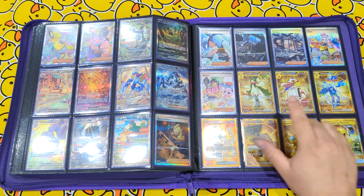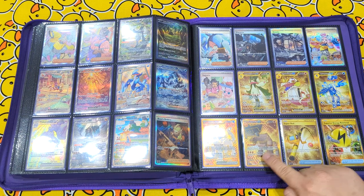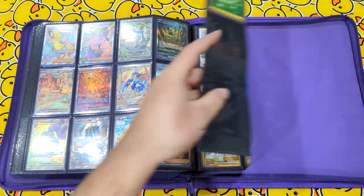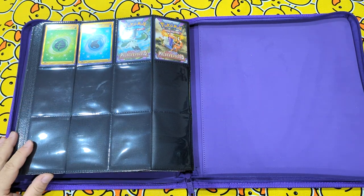And moving into our secret rares, we have Meowscarada, Skeledirge, Quaquaval, Chien-Pao, Ting-Lu, Super Rod, Superior Energy Retrieval. And it gets you to the absolute final page of basic Grass energy and basic Water energy.